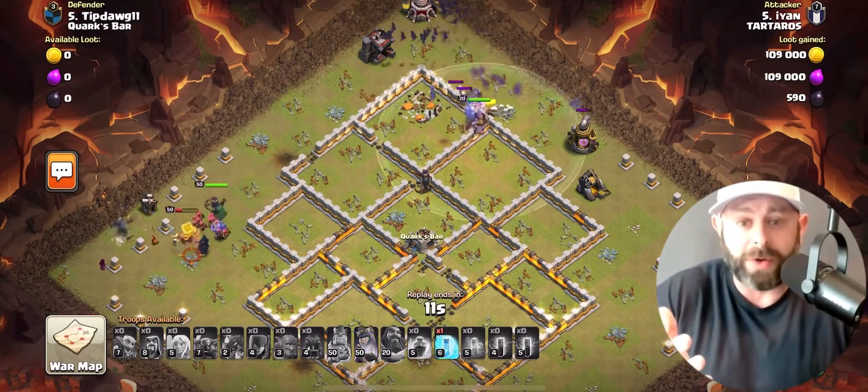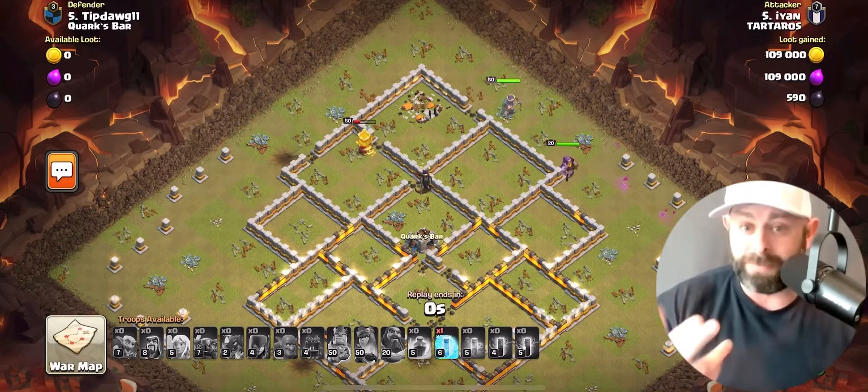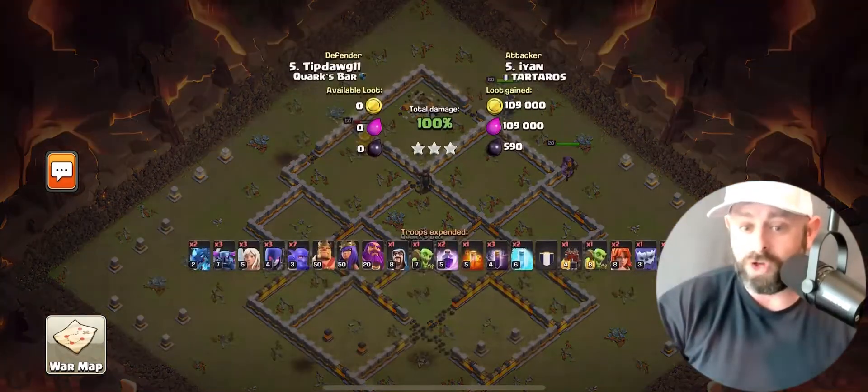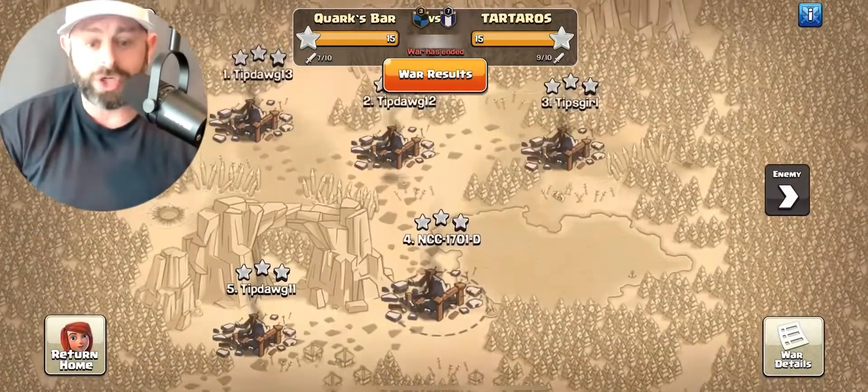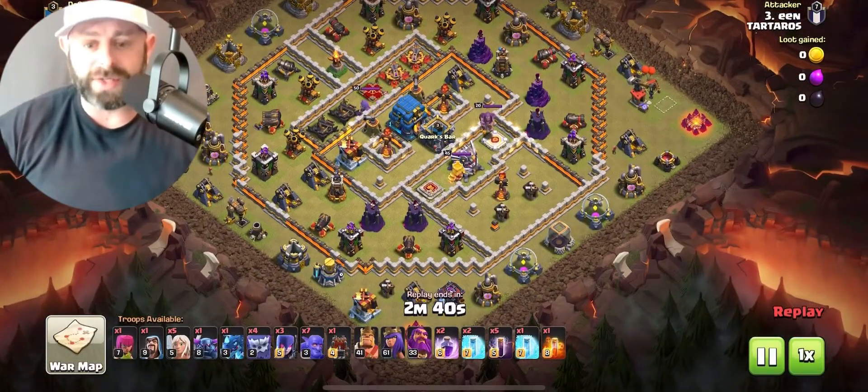I saw it the first time and I was like, holy cow, this is an amazing attack. This is probably something I'm going to try in a future attack as well. Now that was our Town Hall 11 attack — I want to show you the Town Hall 12 attack here. And again, it starts out with funneling.